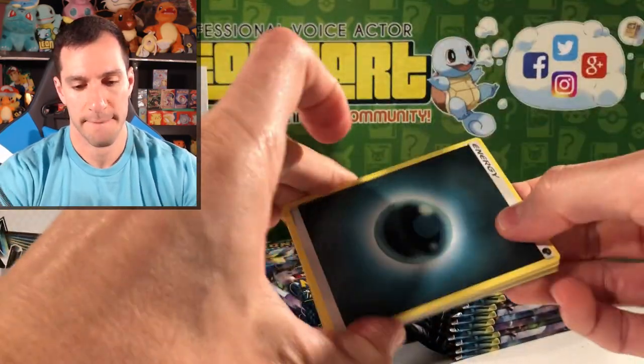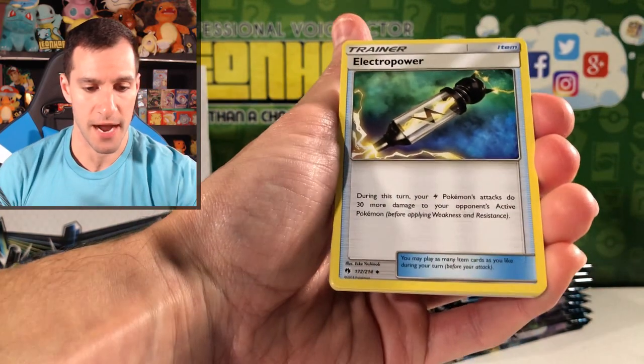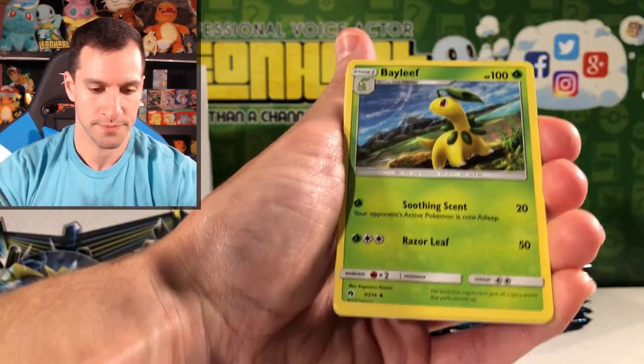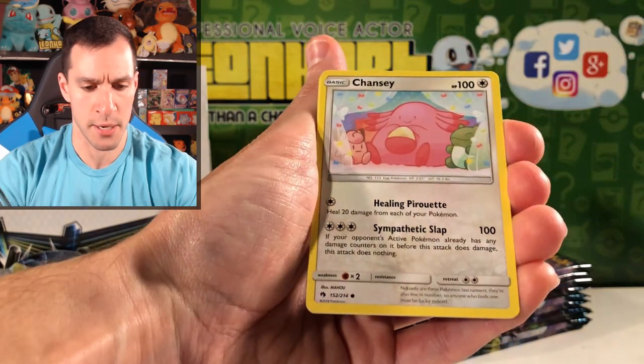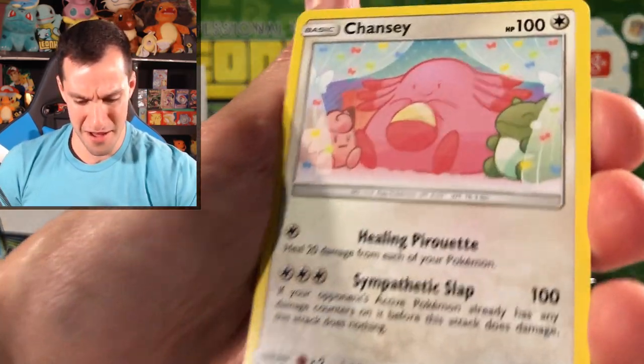Guess the Energy — I'll say Fire. Dark Energy. Electro Power — I don't think I pulled that one. Delibird, Bayleaf, Poipole, Chansey — it's so cute. And a Clefairy — oh, look at that: Sympathetic Slap. Don't piss off that Chansey. Treecko — we have not pulled that one before. Pikipek.